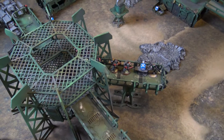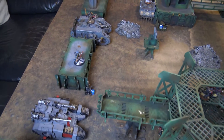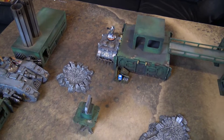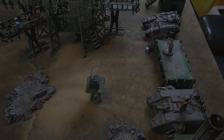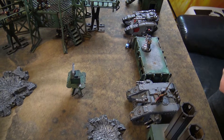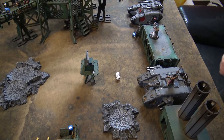Movement phase: Greyhunters advance along the gantry and into cover, Rhinos push forward for board control, the Land Raider holds back. In the psychic phase, Njal Stormcaller casts Stormcaller on a six, granting cover to all Space keyword units within six inches of him until his next psychic phase.